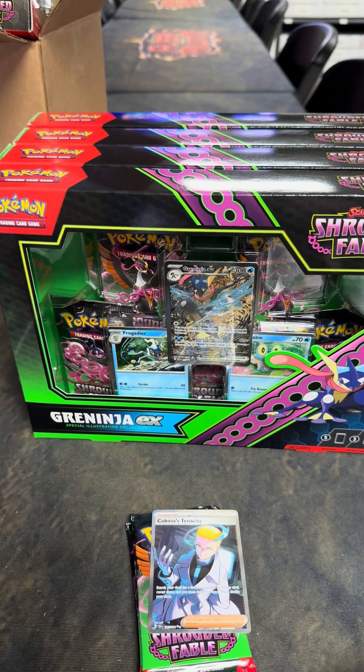But I can't complain. The King Gambit is the lesser of all of them, right above the Mini Tin items. You get four packs instead of two. In the Greninja and EX, you get five packs and three promos. And then for the ETBs, you get nine packs now.